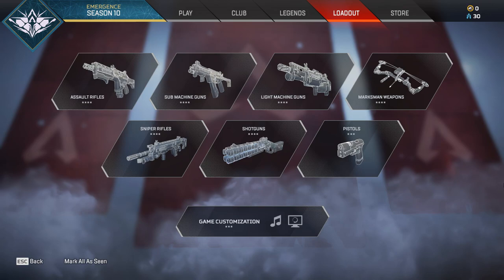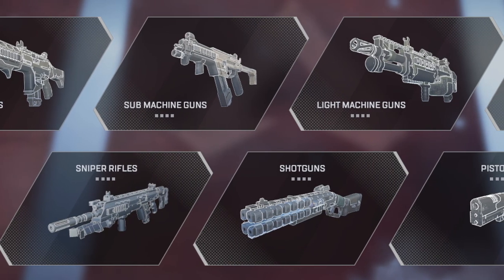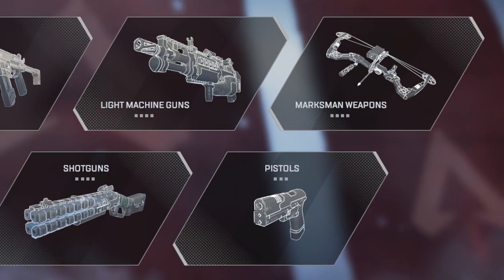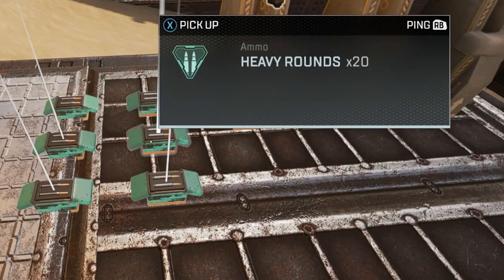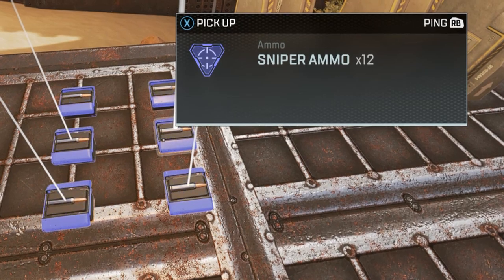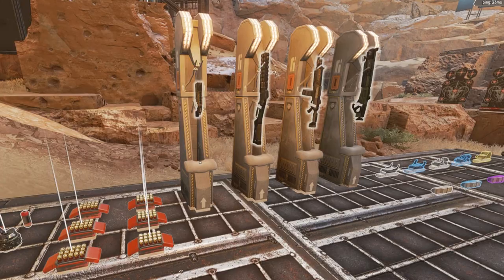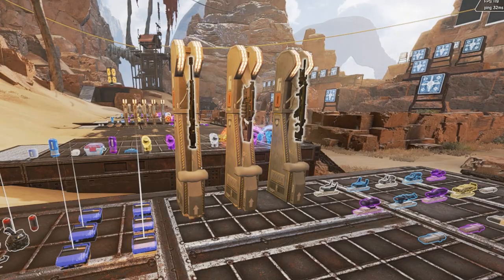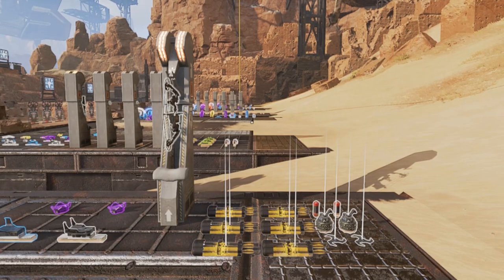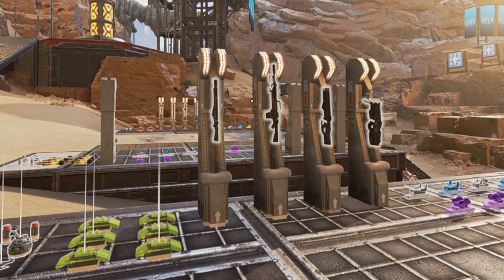Now it's time to move on to weapons. Currently there are seven different types of weapon you can pick up in the game. There are six different types of ammo: light ammo, heavy ammo, energy ammo, shotgun ammo, sniper ammo, and arrows. Shotgun ammo is for shotgun weapons, sniper ammo is for sniper weapons, and arrows are for a specific crossbow-like weapon. Light ammo, heavy ammo, and energy ammo can be used by a variety of different weapon types.